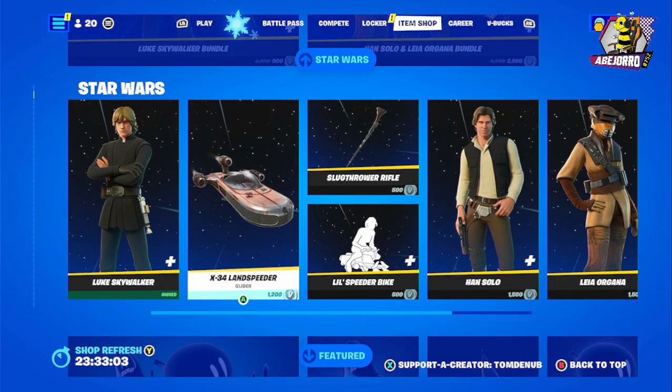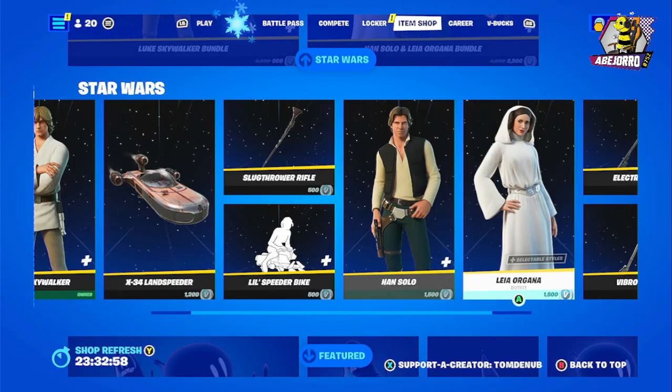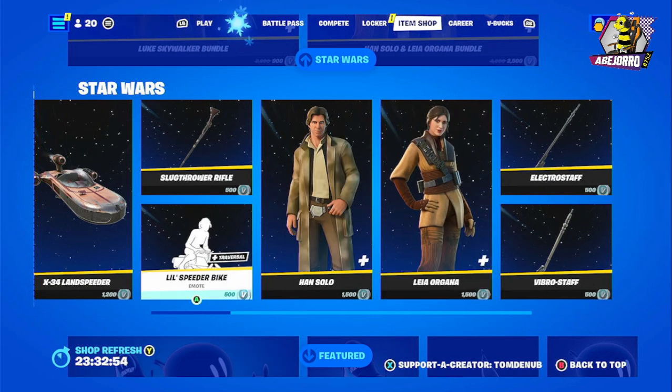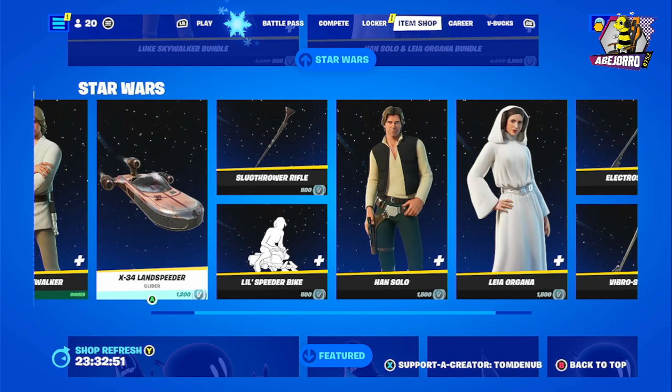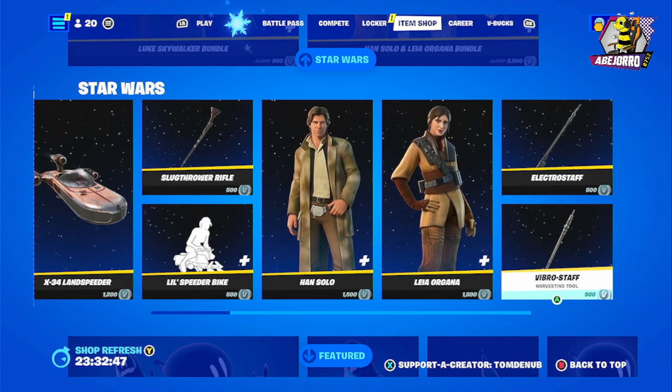If you want to buy the items separately: Luke Skywalker is 1500 V-Bucks, Han Solo is 1500 V-Bucks, and Leia is 1500 V-Bucks. The emote is 500 V-Bucks, the glider is 1200 V-Bucks, and the harvesting tool is 500 V-Bucks.